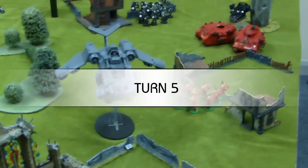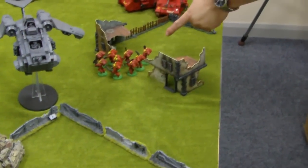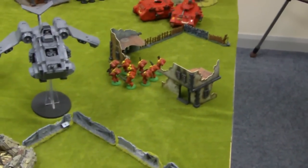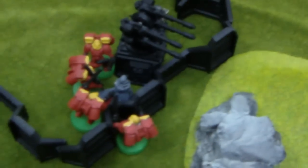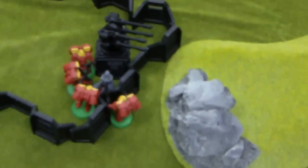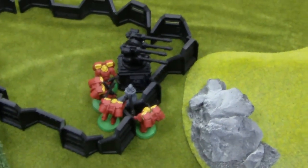Turn 5. Turns are going quickly now. The Assault Squad made a tactical withdrawal from inside the ruins, where they were reachable on the charge, to a new position but still holding the objective. The Stormraven flew over and fired everything into the squad and killed one marine — total slapfest. The Predator took out the Landspeeder. The Marshal is fighting the four remaining guys with no resolution. End of Blood Angels turn 5.